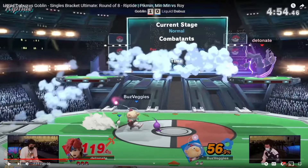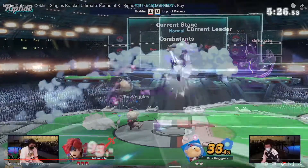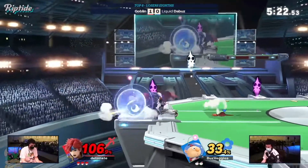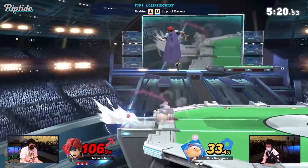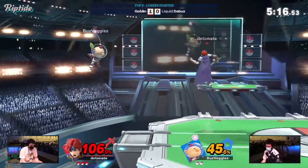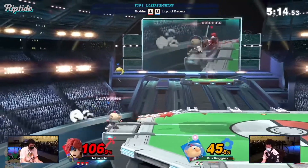As of this current frame — and you might be wondering why didn't DeBuzz just throw an attack or run and roll — because a lot of those options are reactable if Goblin plays his cards right and moves around the platform in a way where DeBuzz thinks he can do something.